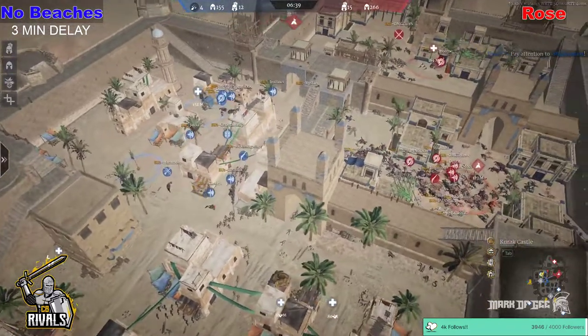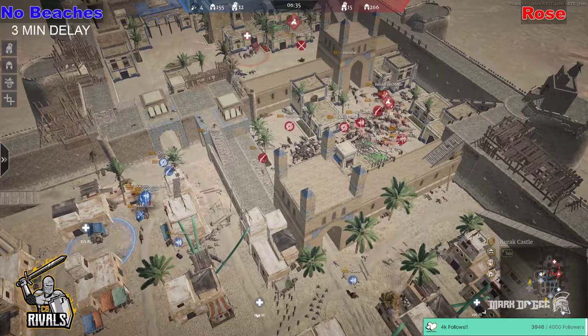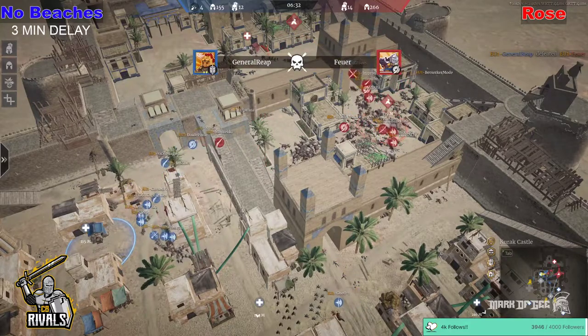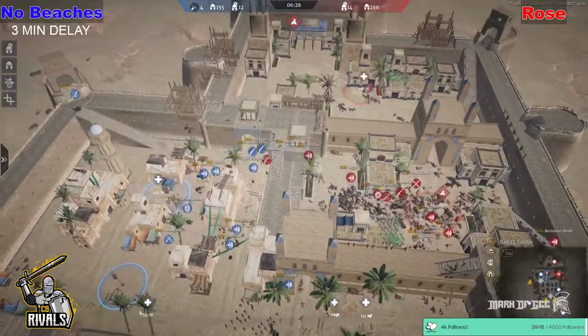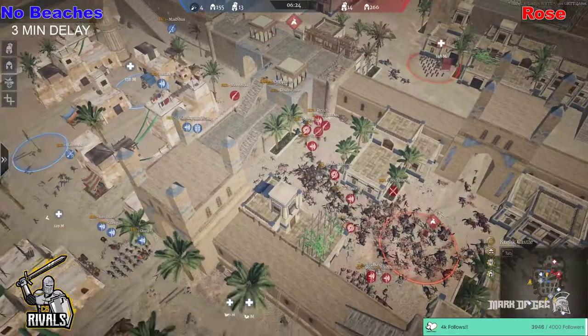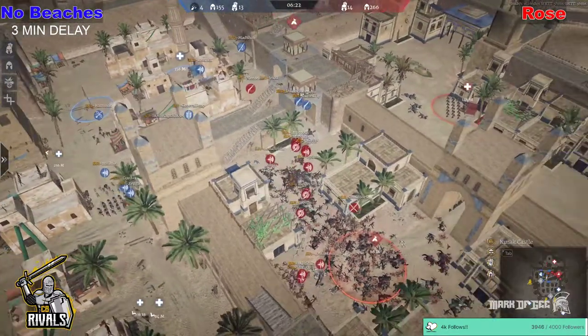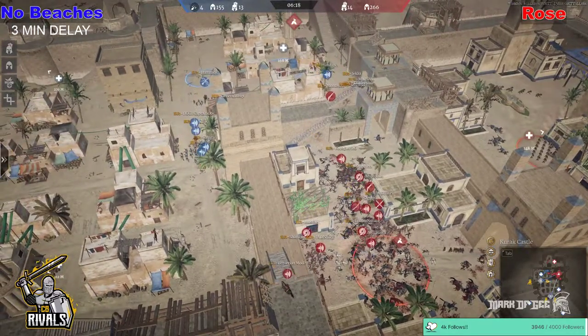Where are they going to go from here? What is No Beaches' next plan of attack? We have 6 minutes still — plenty of time. If they win the hero fights the way they were on that last push, they might actually take this. They weren't winning it on the unit advantage because of the sally out from Rose at the very start, which did help, but I don't know if they can recover from this.